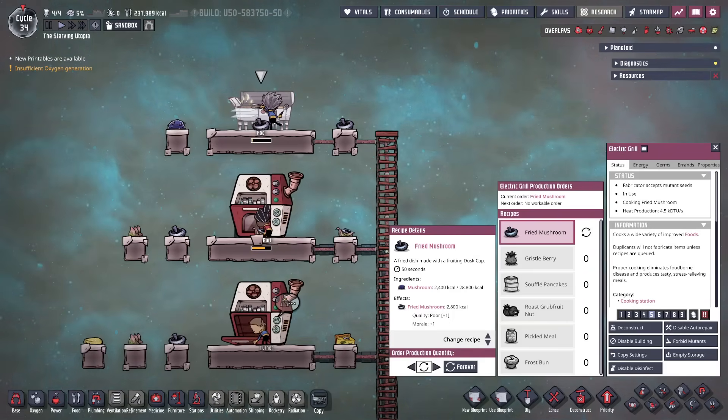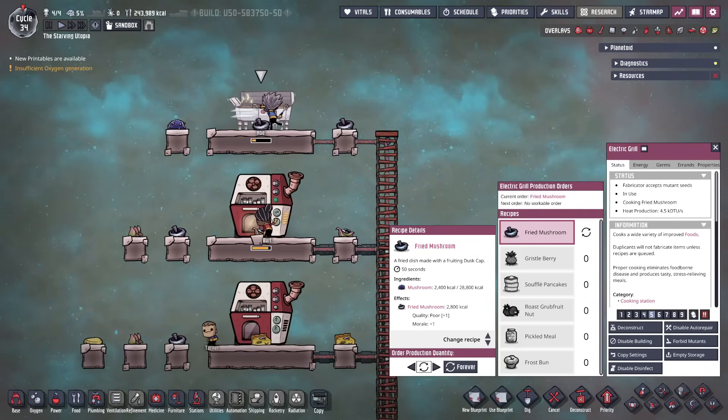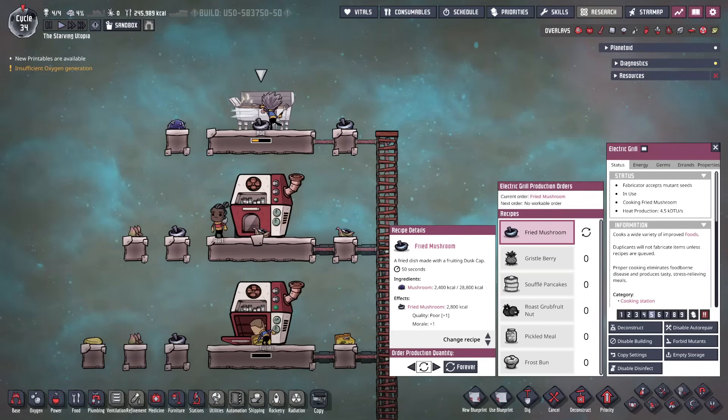Mushroom can be easily fried in the electric grill, increasing the calories to 2800kcal for fried mushroom, as well as increasing its quality by 1. So this is well worth doing. That means you'll need 2 and 1/3 domestic plants per dupe if they eat it as fried mushroom, or 9 and 1/3 wild.